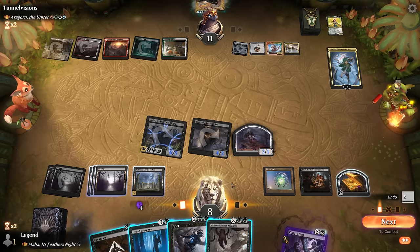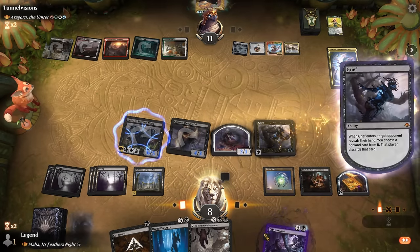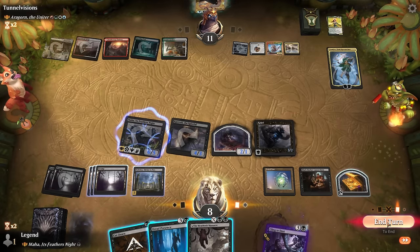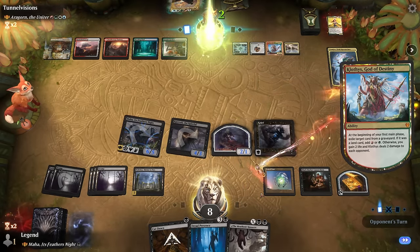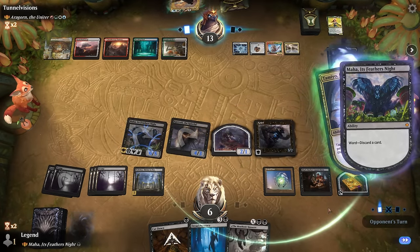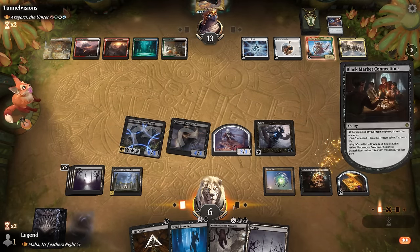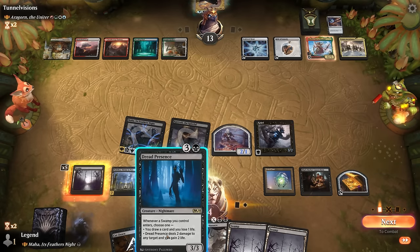Considering if the opponent could topdeck a board wipe, we keep Dread Presence in hand and pass the turn, keeping blockers for hasty creatures if they animate Clothis. We're down to six life. Teysa once again uses the minus ability, making us discard. We're a bit more careful with Black Market Connections. We find a swamp, so we can safely play Dread Presence and gain life with the swamp entry.